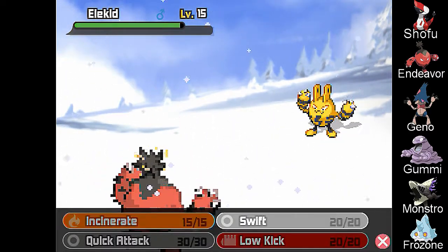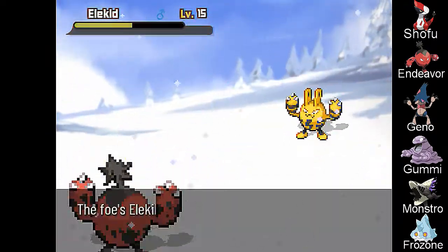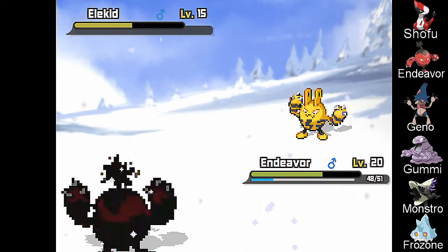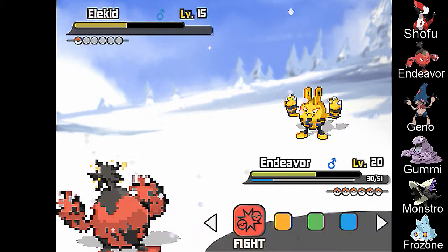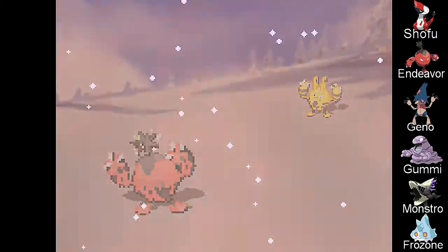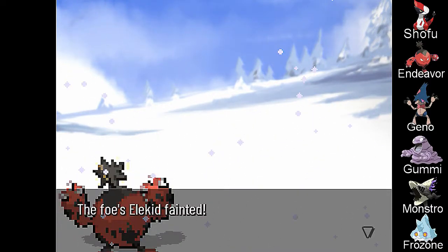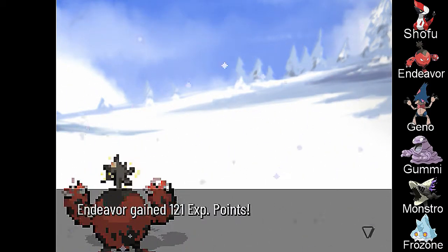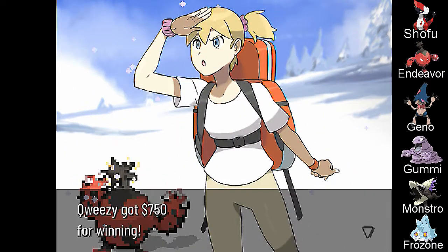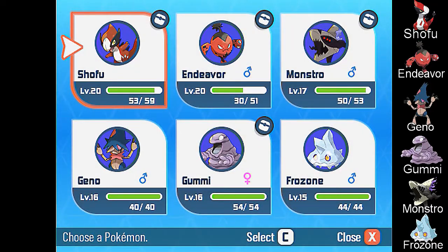We'll send out the Xeno Elekid — I'm gonna Incinerate you. Ouch. This should kill you. There you go — crit, too. There you go, Endeavor. Look, it's over there.